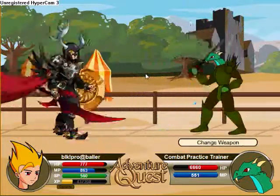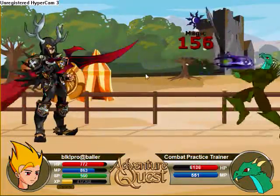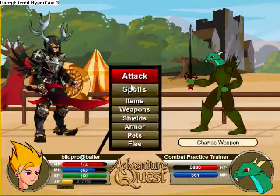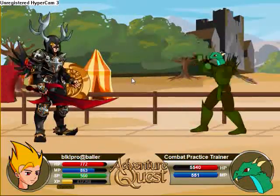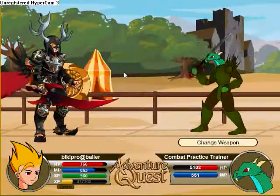The weapon I'm using is the Jyn Blade, and it's got an amazing special, and it does decent damage. At first I didn't think this armor was that good. From the double attack, it hits from 60s to about 180, which is alright for a double attack.